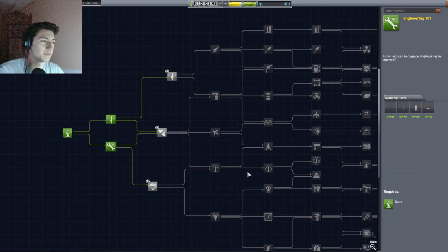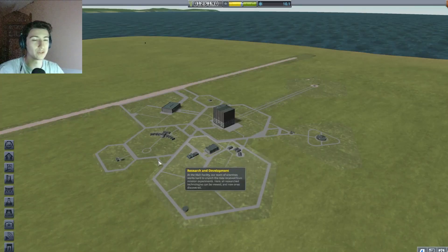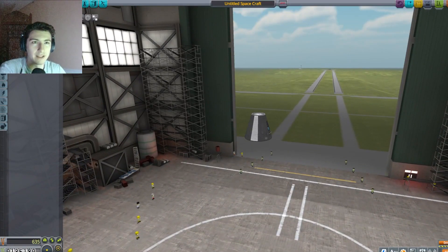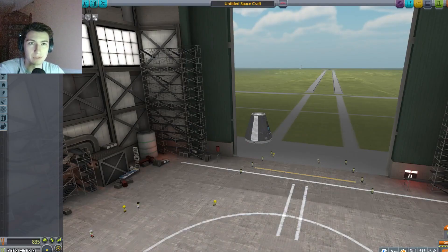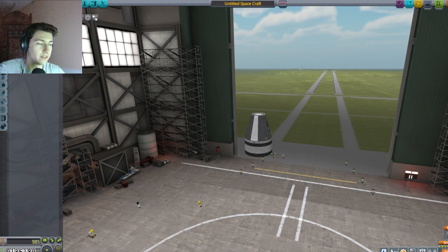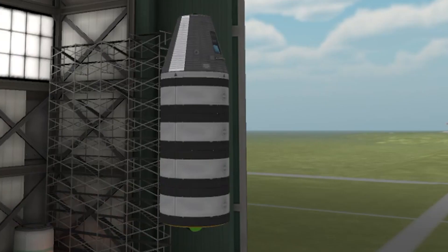We have 10 science left over, not enough to afford anything else. So it's rocketry, stability, or survivability — survivability will certainly be the last one I pick. Let's go back to the vehicle assembly building. Let's put our Command Pod in, and the decoupler. We're going to put it here so we can decouple, and then get a huge liquid engine. We need fuel tanks — we'll start with three. Actually four. Actually five.